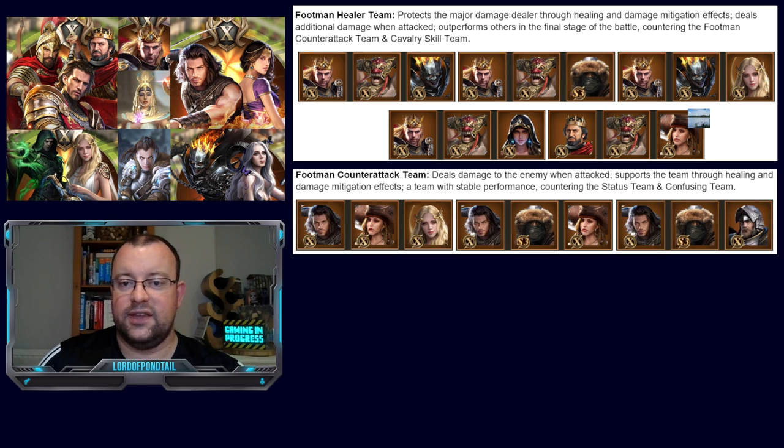The fifth group is Footman Counter-Attack Team. These heroes deal damage to the enemy when attacked, support the team through healing and damage mitigation effects, and offer stable performance, countering the Status Team and Confusing Team. We're seeing the Arslan, Riva, Healer combo in newer states in SX11 and SX12 — that's one of the best combos right now. You can also go with Arslan, Bleeding, Riva or Arslan, Bleeding, Warhammer. Bleeding Steed gives a lot of confusion and healing, while Warhammer does healing reduction on the opponent, making them very consistent heroes — but only for footman.